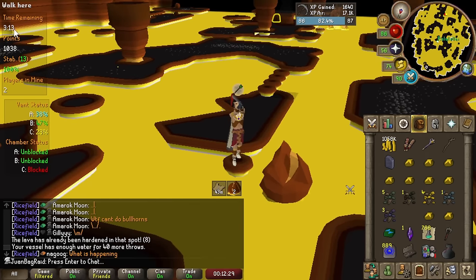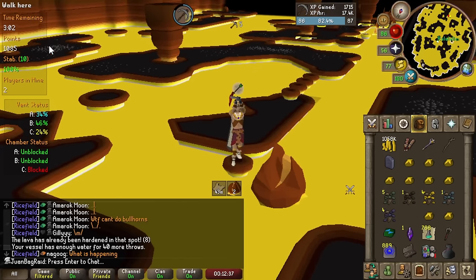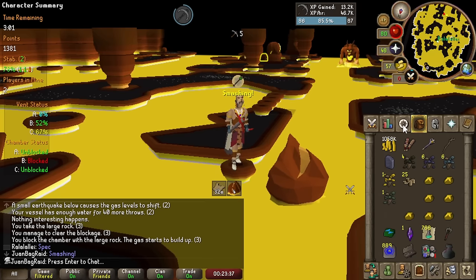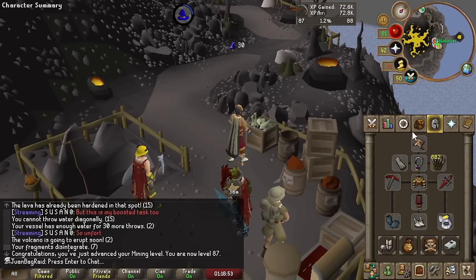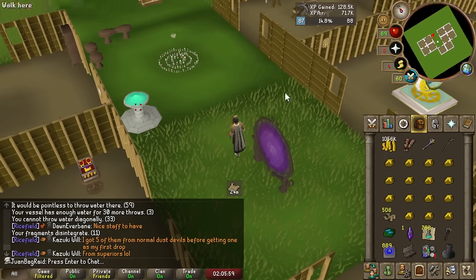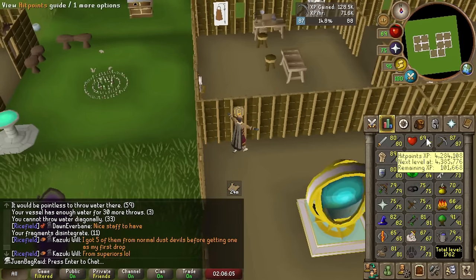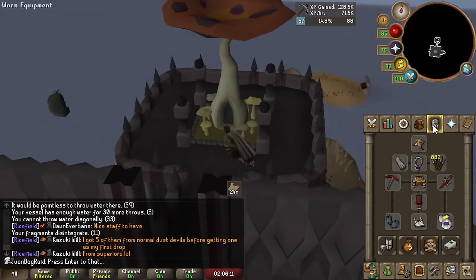We are over three minutes in and we've already made it to the end — massive difference! We usually get here around 2 to 2:30 with the rune pick on a duo, but we cleared over three minutes early. 87 mining! It's been about an hour tracking the Volcanic Mine with the Dragon Pickaxe, and we're comfortably sitting around 70k XP per hour — about 10,000 more XP per hour over rune, so massive, over 10% more.